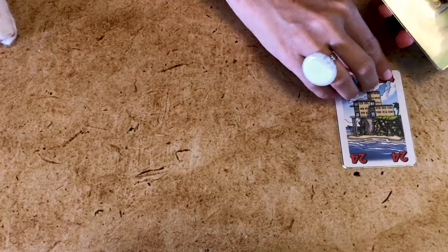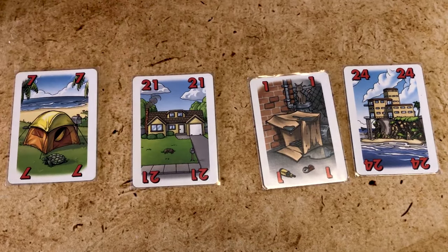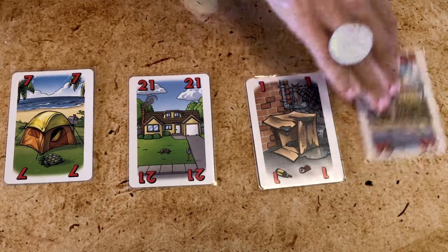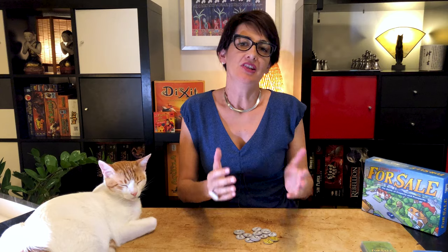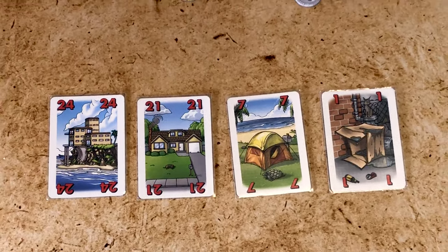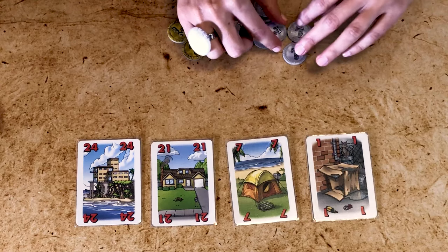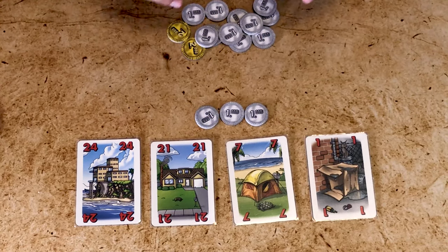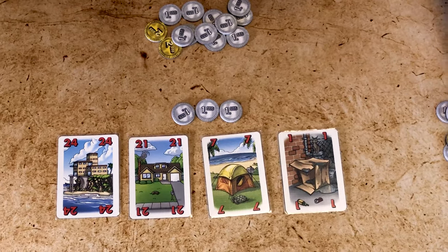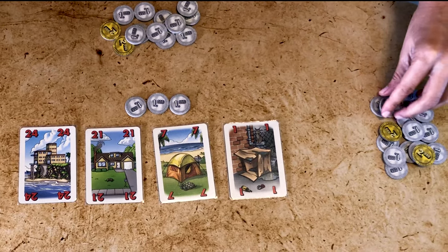The properties will now be auctioned and every player will have the opportunity to bid for them. Set up for four players by dealing face up in the middle of the table a number of properties equal to the number of players. If you're playing with children it's a good idea to put them in order. Draw for first place and the bidding starts. The first player can either bid or pass — to start bidding simply place some coins on the table in front of you. A bid always needs to be higher than the previous value.